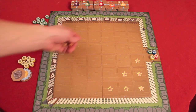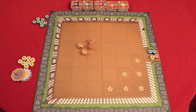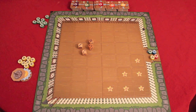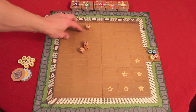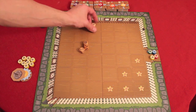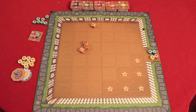On your turn in Garden Dice, you roll four dice and decide which actions to do. One action is buying a seed. We have squash, carrots, tomatoes, artichoke, and eggplant — numbered one through five. You can use any die to buy a seed of that number or lower. So if I use this three-die, I can buy a three, two, or one — anything three or less. I'll buy the tomato seed and place it near my side. This three is now spent; I have three other dice remaining.